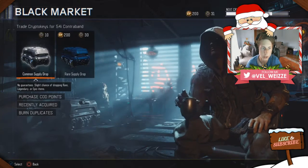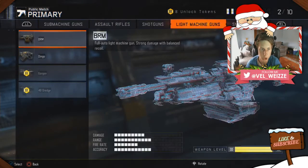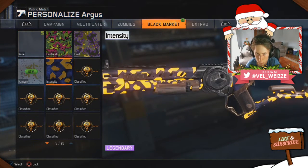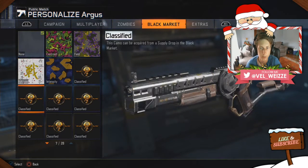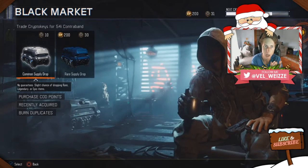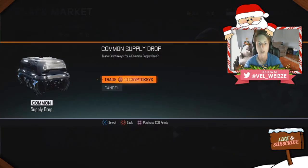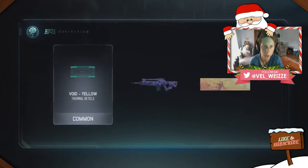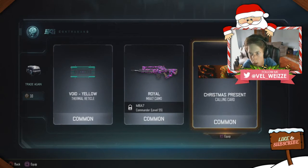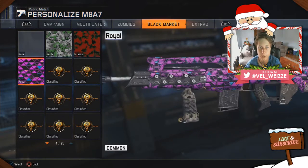PO6 camo — War Torn — oh wow, that looks sick! War Torn on that, and then we got one on the shotgun, on the Argus. We got one for zombies too — Intensity — didn't know I had that, but we got that for the Argus which is absolutely awesome. Opening more common drops: Void yellow thermal reticle, Christmas present calling card again, and the Raw M8A7 camo — that's pretty cool.